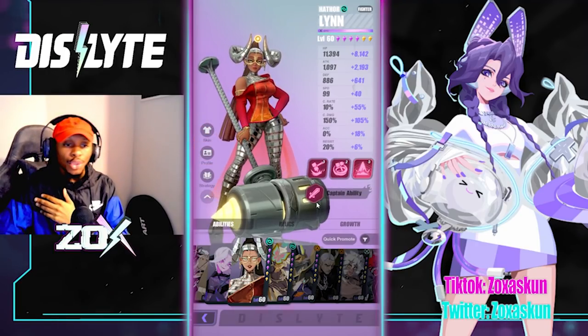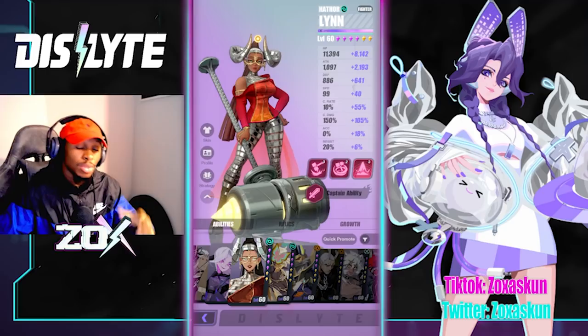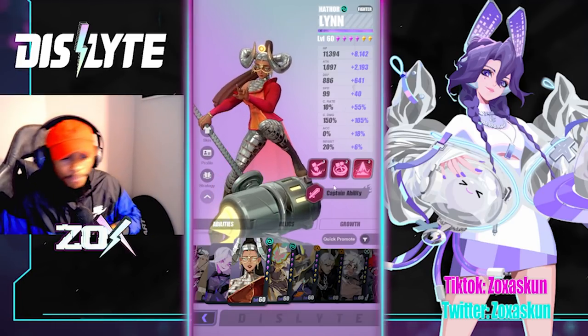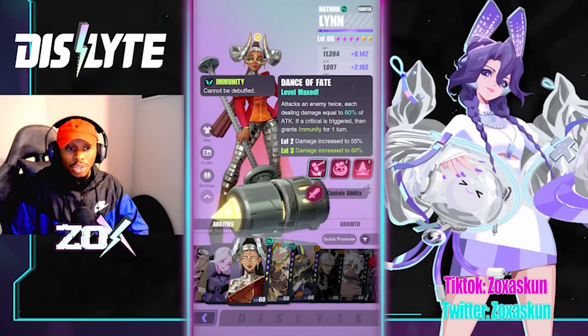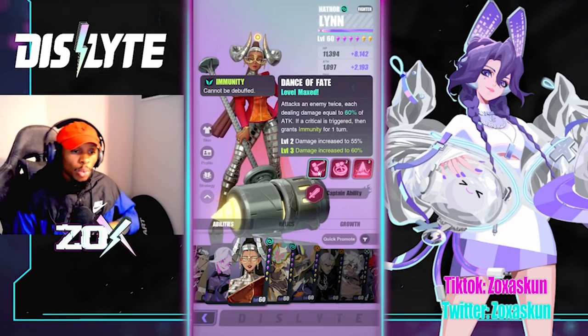Hathor Lynn is a wind attuned fighter, base four-star epic rarity. We're going to jump straight into her kit so you guys can get a better understanding of what she does. She has an S1 called Dance of Fate.